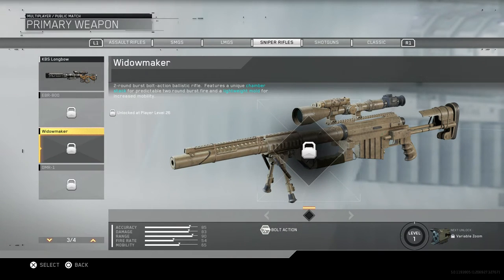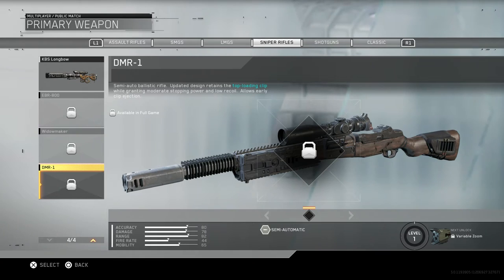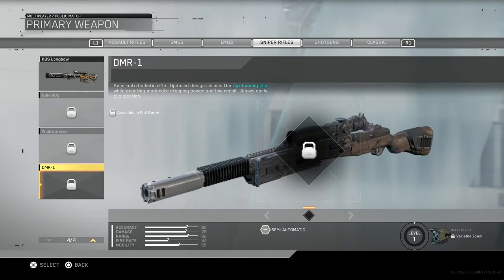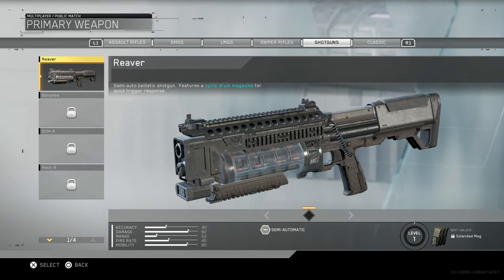The Widowmaker is a two round burst bolt-action ballistic rifle that features a unique chamber stack for predictable two-round burst fire and a lightweight mold for increased mobility - this sounds like the DBSR just not as big. Lastly we have the DMR-1, which is a semi-automatic ballistic rifle with an updated design that retains the top-loading clip while granting moderate stopping power and low recoil, and allows early clip ejection.